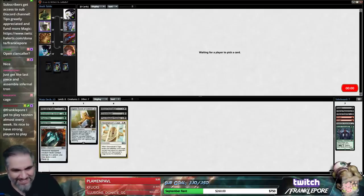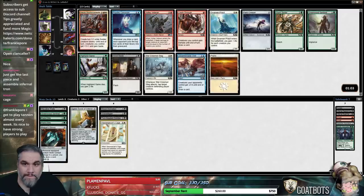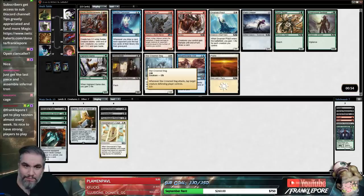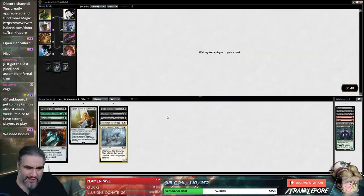I get to play Tannin almost every week. That's pretty hilarious. Tannin is great — Tannin's like one of the nicest guys in Magic. These packs are miserable. It's just Stag here — Stag is far and away the best card in this pack outside of Heroic Reinforcements, which I don't think is an option for us. I'm just going to take the Stag.